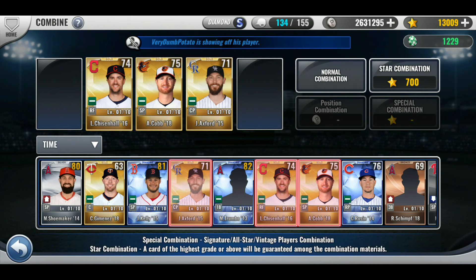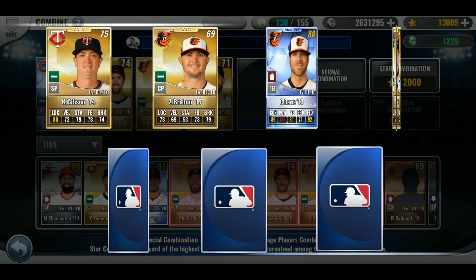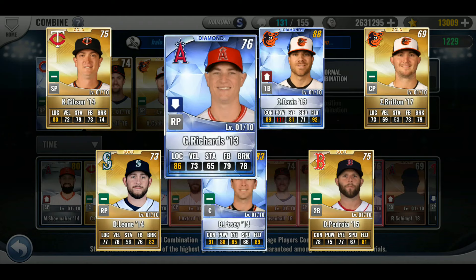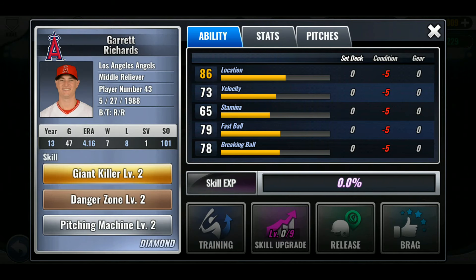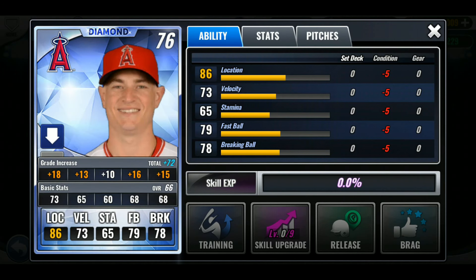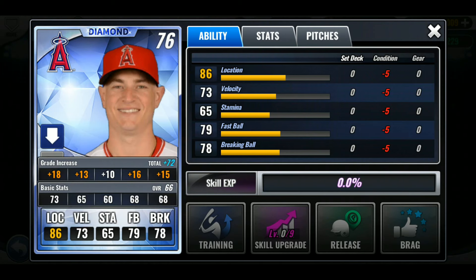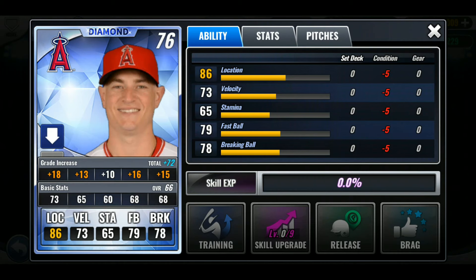Let's do three golds, one diamond, and then I'll call this video a wrap. Last combo of the day. Garrett Richards 13 — I'm looking for a Garrett Richards 14. I see an Angel so that's good. Buster Posey is pretty decent. I got Garrett Richards — how funny. Wait, it's a relief pitcher. Good skills: pitch machine, giant killer! I thought that was his starting pitcher card. He's 81. Pitching machine is a good grade increase — I'm happy about that.